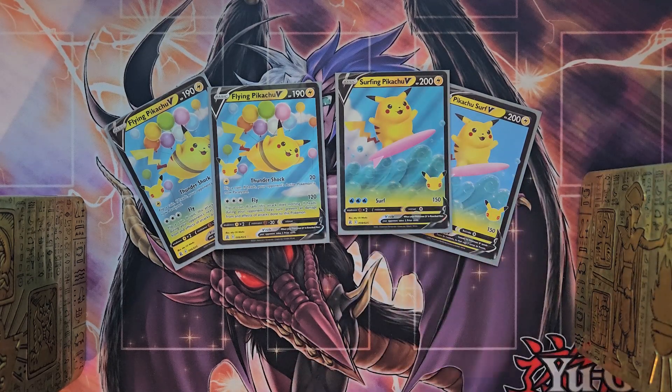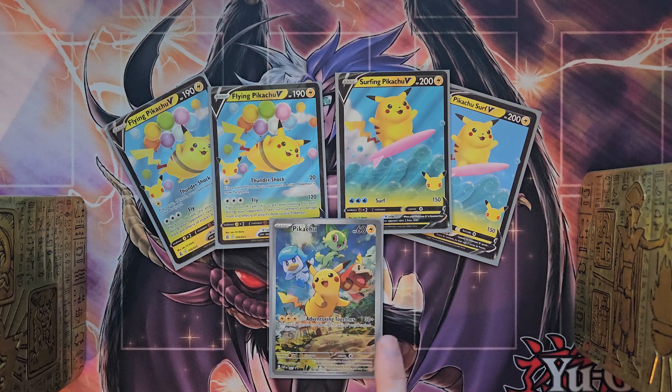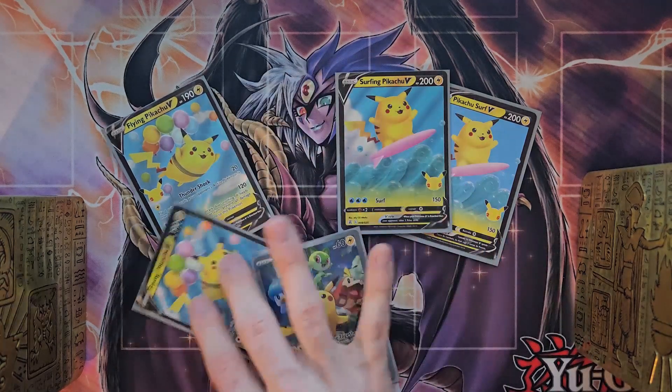As well as one copy of Pikachu and Pals. This one is only here because of the art — the art is really cool and they can Adventure Together. Adventure Together takes three electric energy, so you're not really ever going to use it, but it completes the set of the full art Pikachus.